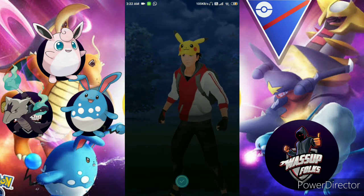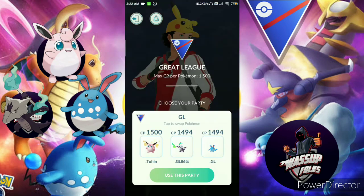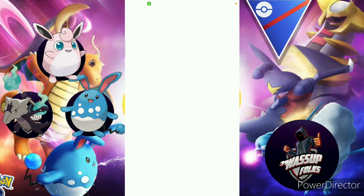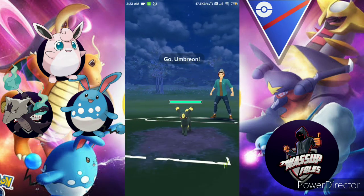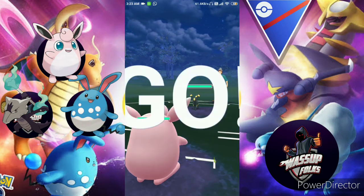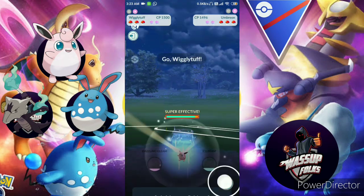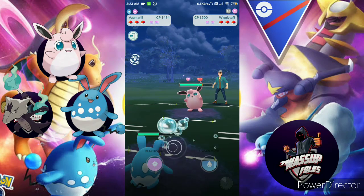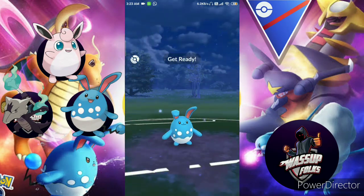I win match four as well. The last match is with Kuro Lash. Umbreon is their lead — we're in a favorable position, so Umbreon will be destroyed. I swap to Wigglytuff.